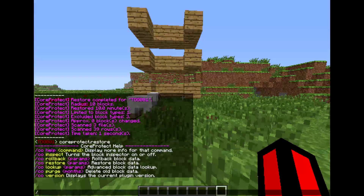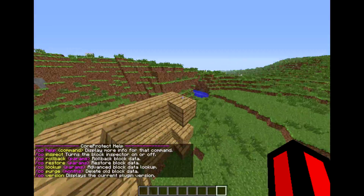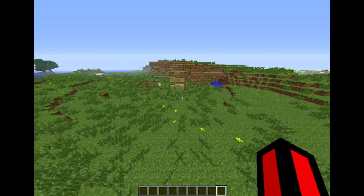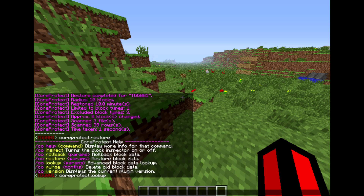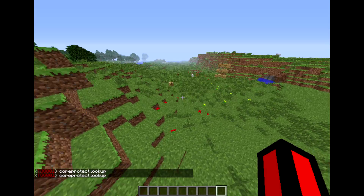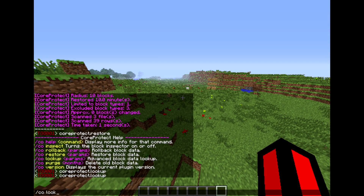Once again, the permission for that would be CoreProtect.restore. After restore, there's /co lookup. The permission for that would be CoreProtect.lookup — let me write that out: CoreProtect.lookup. You do /co lookup, and it's the same parameters as rollback and restore: u for username, t for time, b for block, e for exclude, and r for radius.